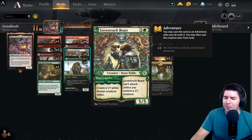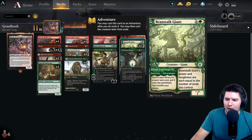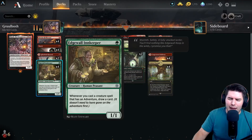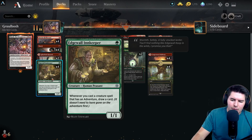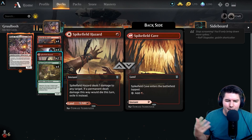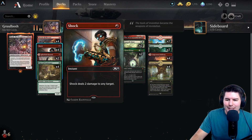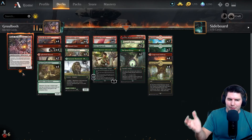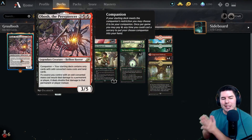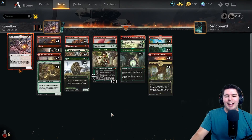Hellhound can get really massive and having it do double damage with Obosh also turns one-drops that might survive a few extra turns into some pretty legitimate threats. Lovestruck Beast might not be able to attack as often but it's an amazing card in general so we keep it. We have Bonecrusher Giant, Lovestruck Beast, Beanstalk Giant as a two-of because we have ramp with Goldspan Dragon in other ways. Edgewall Innkeeper ends up being a really powerful play. Shocks and Spikefield Hazard are perfect one-mana ways to deal damage.